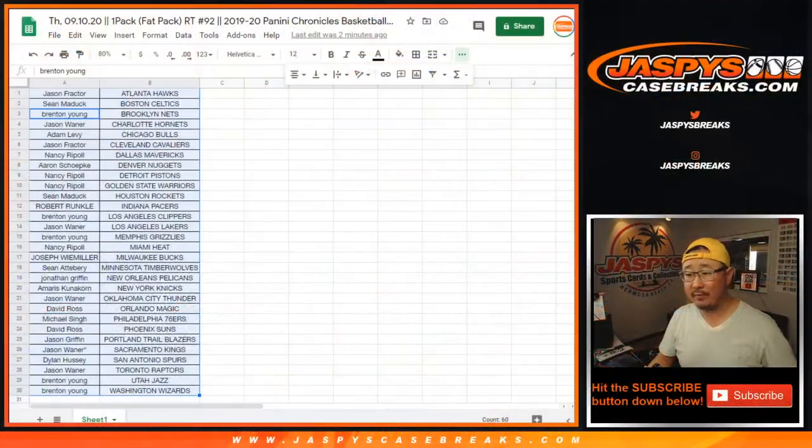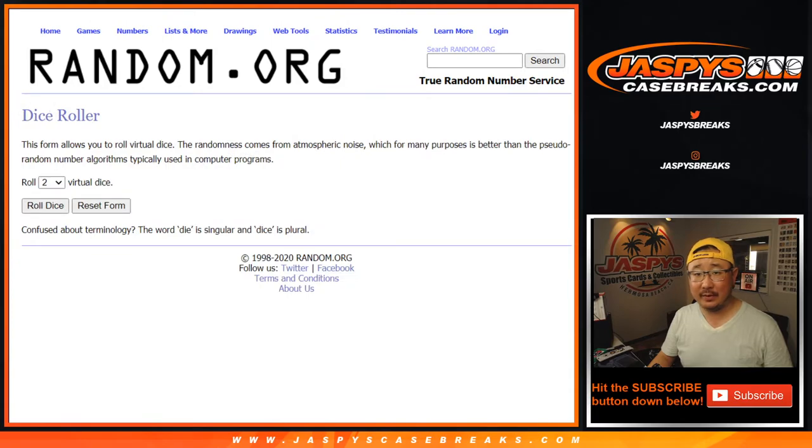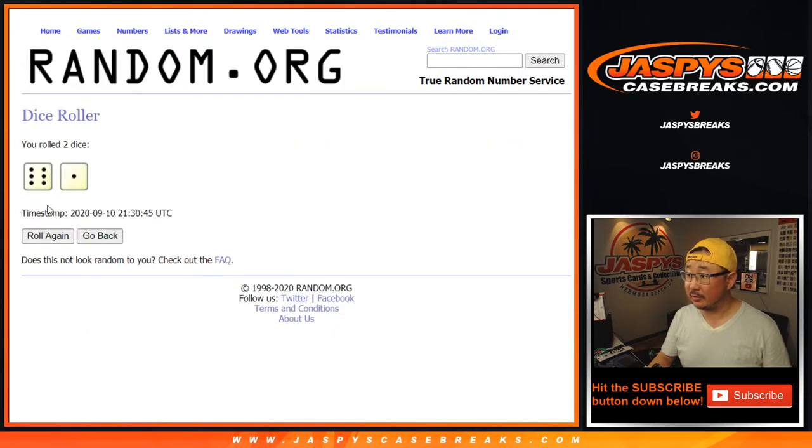So the whole point of this, of course, is to grab all the names here, put them in, re-randomize them, and give away six mixer spots in that basketball mixer that's on jazbeescasebreaks.com. Top six after seven.